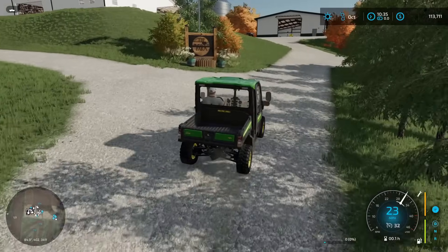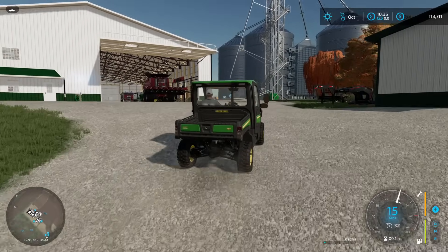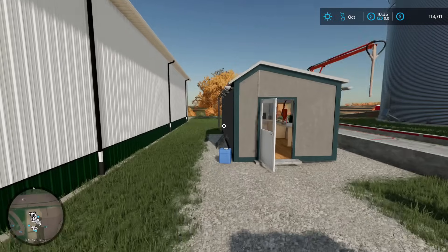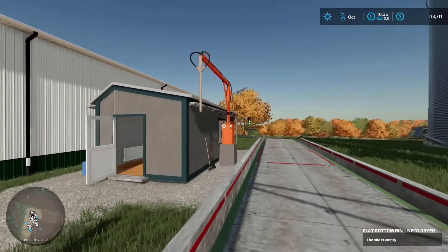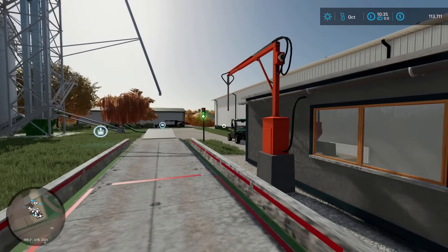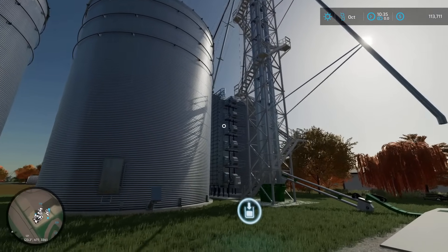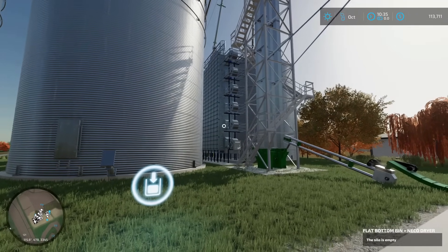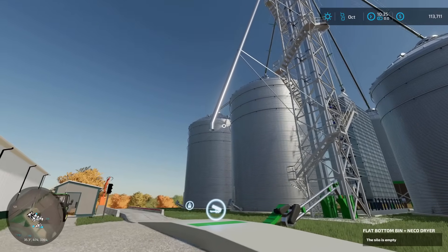Heading to the main grain bin site - we'll take a quick look and then get on our way in the Geringhoff Case to start cutting corn. We actually do have a moisture sampler at the farm. Our trucks will drive up on the ramp, the probe will drop right into the back of the hopper, and give us a moisture reading so when we're putting it into our massive grain leg we know if we need to send it to the dryer. Sadly this in-house dryer does not actually work, which is why we have the one on the south side of the farm. From there grain can be distributed into our massive bin site and then taken to market.